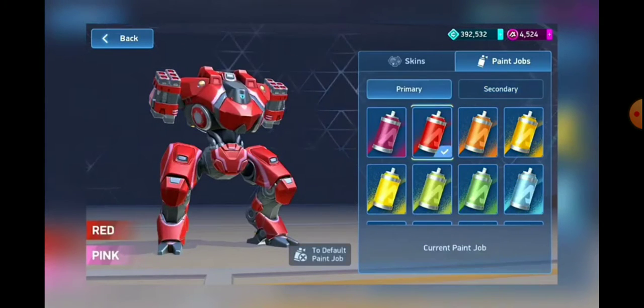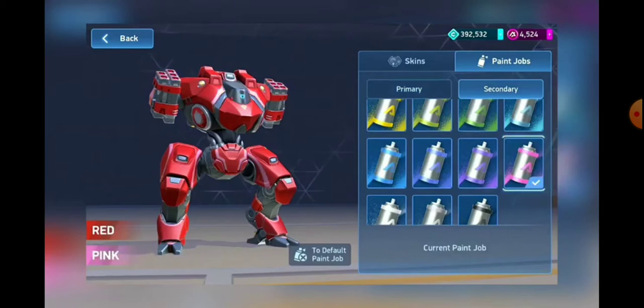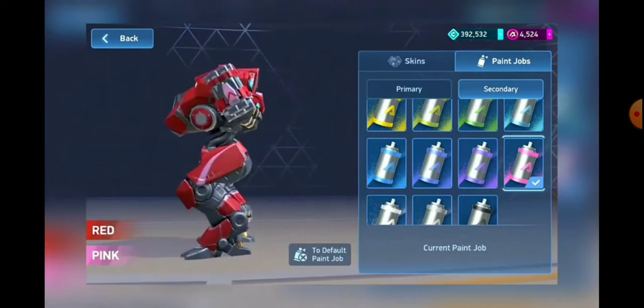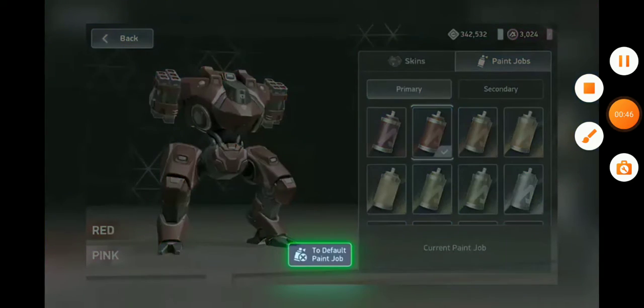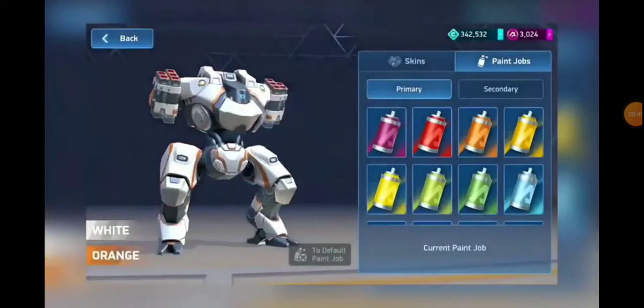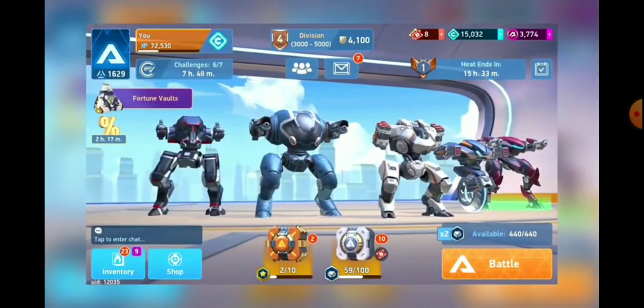Let's get some bright red primaries and bright pink secondaries. And when you change your mind, there's a reset to default paint job button that'll bring your mech's color back to factory default. So that's paint jobs.